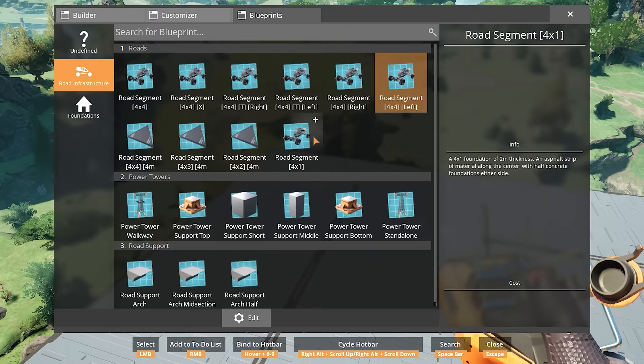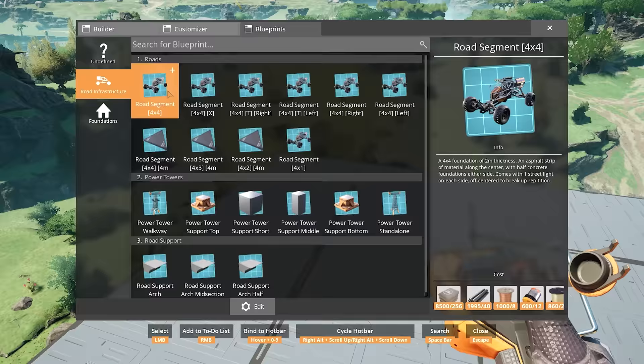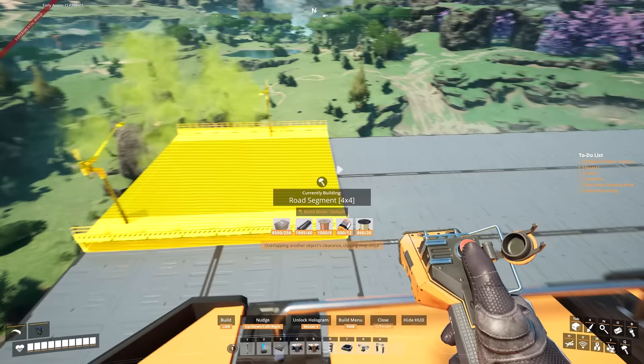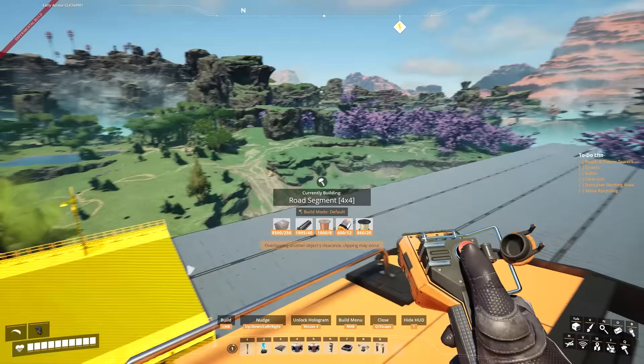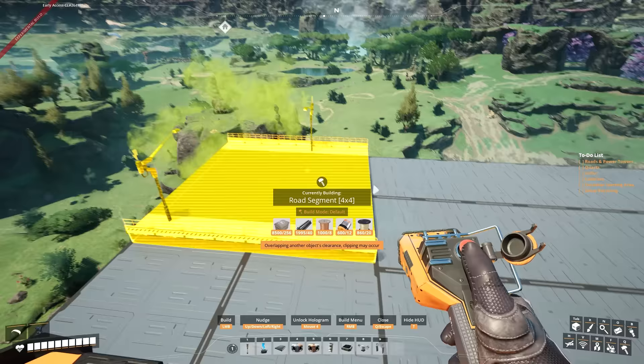In the road infrastructure category we have roads with all the various segments, power towers, and supports to make it look nice. To get started we'll select the road segment 4x4 — 2-meter thickness with an asphalt strip of material along the center. We're going to be starting from the steel foundry, aligning right at the very corner of it. Hold Control to place this on the rooftop here.